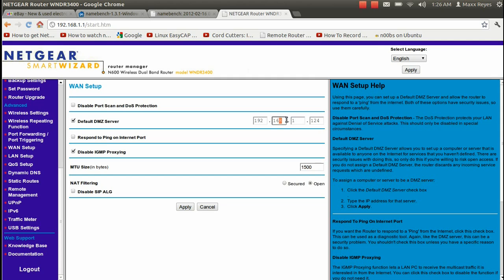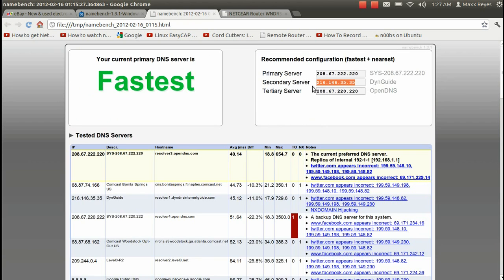Go to 'WAN Setup,' then click 'Default DMZ Server.' All these spaces are going to be filled out already for you. The space I want you to fill out is this last space right here. I want you to think of a number anywhere between 10 and 250, enter it in, and go ahead and write all these numbers down because later we're going to have to enter them in the Xbox.